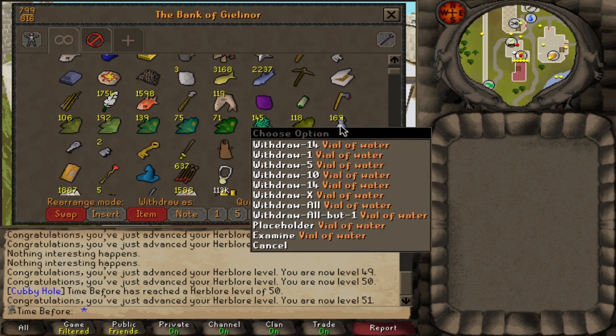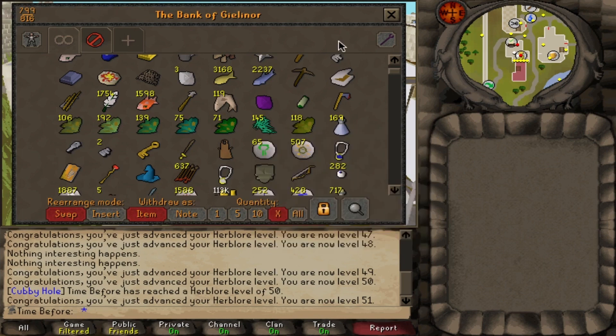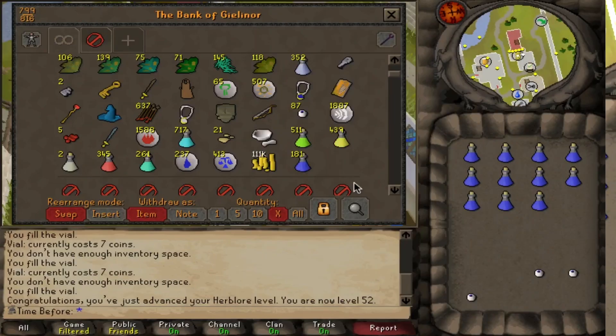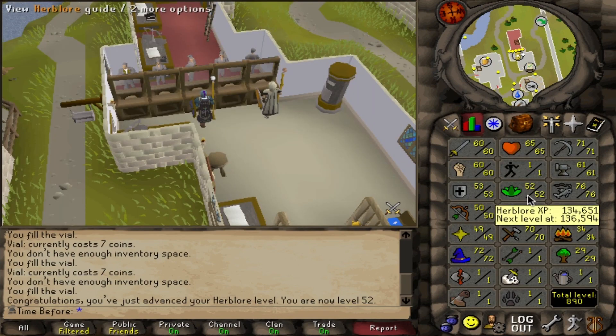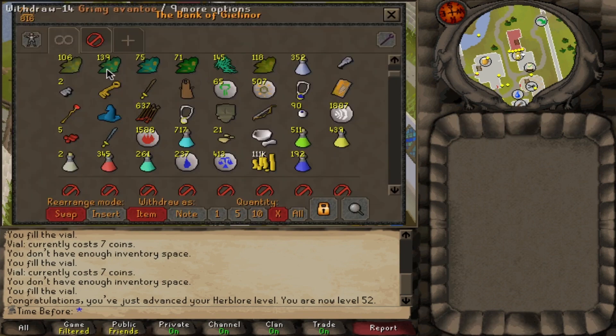I miscounted my water-filled vials — I have a lot more herbs I have to mix into them, so I'm going to have to buy about 500 more. There we go, let's finish off these irits. And boom, there are all of the super attack potions. However, I'm only up to 52 herblore, which is a problem. The only thing I have left to make are the avantoe potions, and I don't think that's going to get me to 55. But let's see where it gets us and go from there.